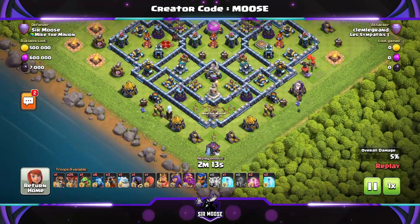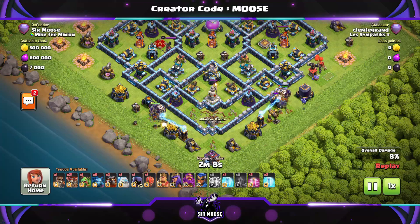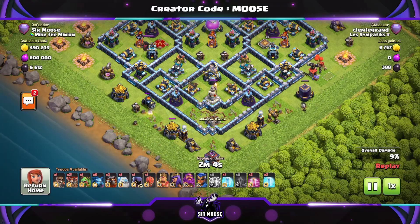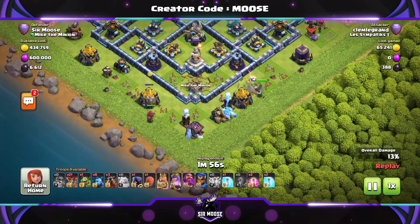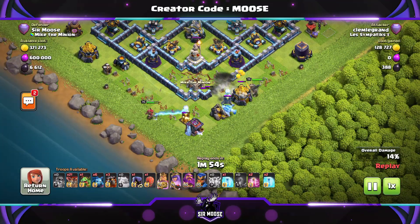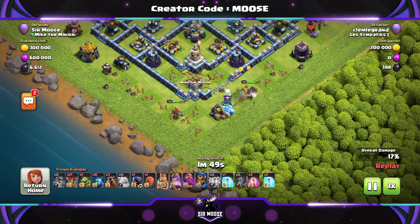Mike the Minion has got his own clan by the way. If you don't know who Mike the Minion is, you're probably thinking, 'What's Samoose going on about?' Mike the Minion is my friend and probably the best troop in the game. Low battery guys — do check out some of my attack strategy videos, they're excellent, and they've got Mike the Minion in.